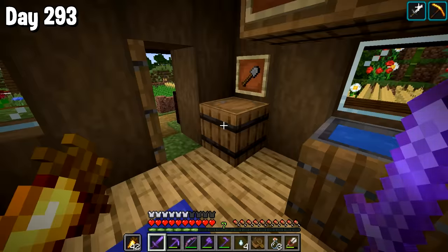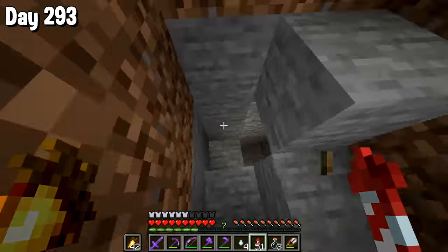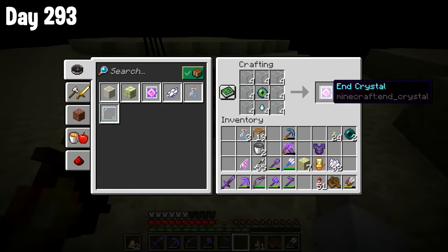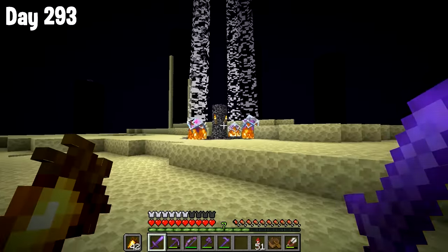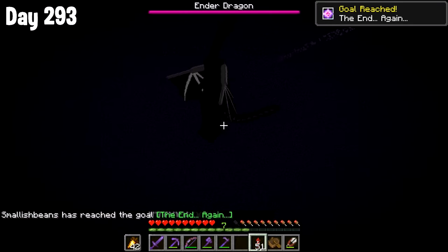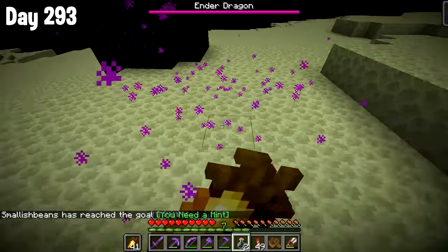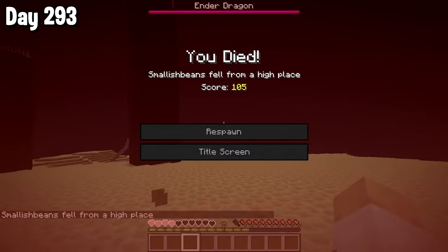I don't know what came over me at this point, but I thought — you know what? It's time to go back to the End. And we're not just going to the End to kill some shulkers. Oh no. We're going to kill some endermen, use their ender pearls to make eye of enders, and craft them into end crystals. As we are re-summoning the ender dragon — the first time I've ever done this. I've never killed the ender dragon while having an elytra and rockets, and I thought it could be quite fun. And it was — I flew around shooting all the end crystals and was having a great time.